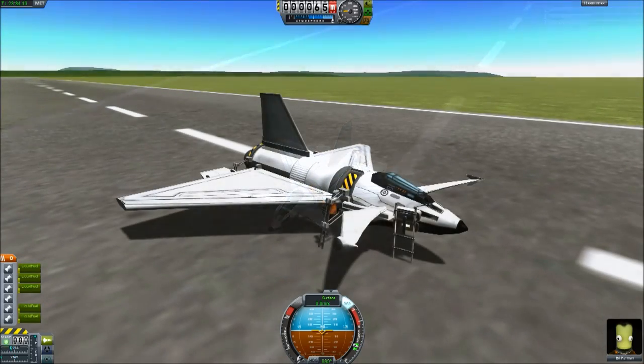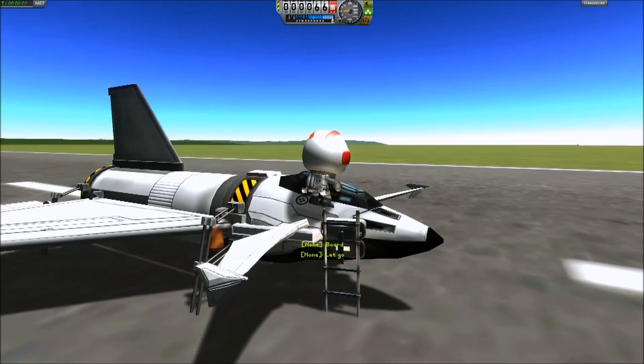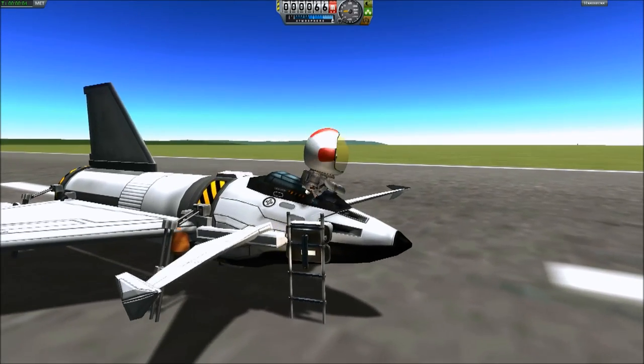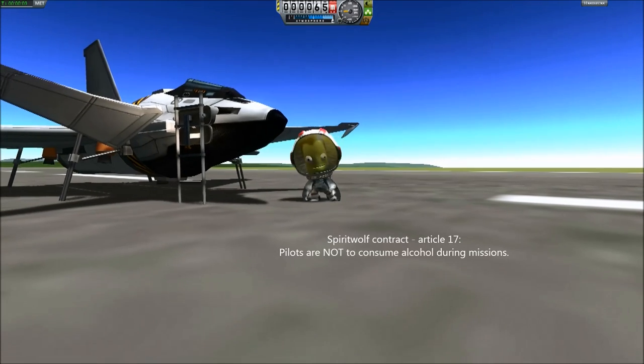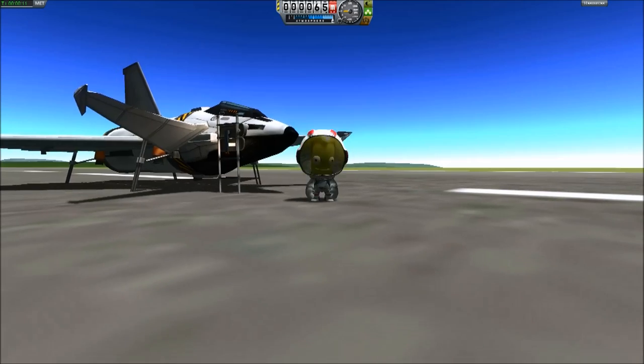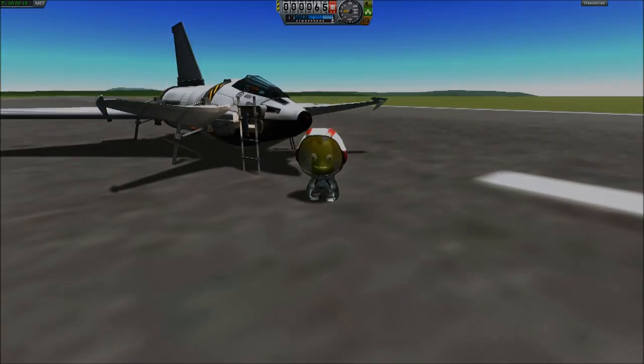So mission complete. ISPRIT manages to take down its first target on its first mission and land again with quite some success. Hopefully this will demonstrate to the world that Spirit Wolf are more than capable of defending its assets. I hope you enjoyed - bye for now.